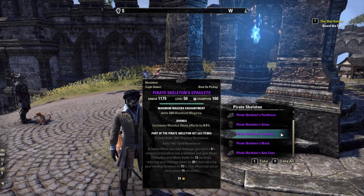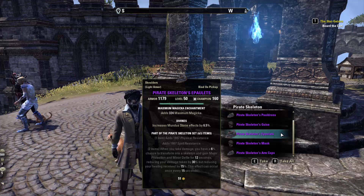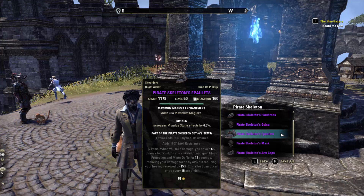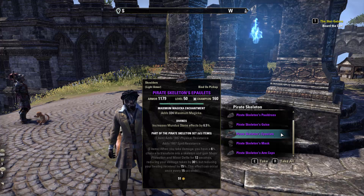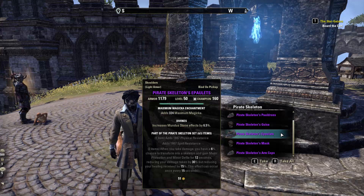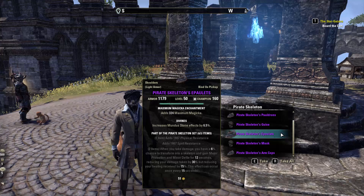Pirate Skeleton adds physical resistance and spell resistance. Whenever you take damage you have a 6% chance to transform into a skeleton and gain major protection and minor defile for 12 seconds, reducing your damage taken by 30% but reducing your healing received by 15%. This can occur every 15 seconds.